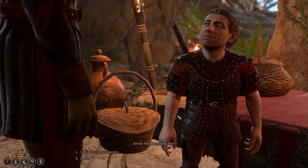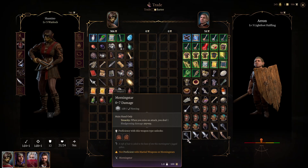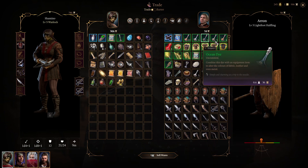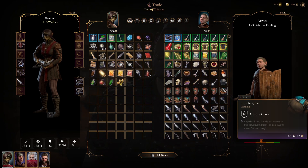For the second method, here is a vendor. We're going to talk with him and check his wares. You can see he only has 58 gold — I already drained his gold by selling a lot of stuff to him. You can also see the equipment he has, which is not going to change.